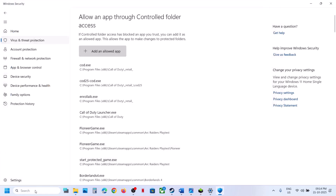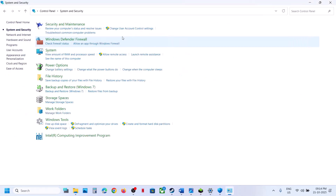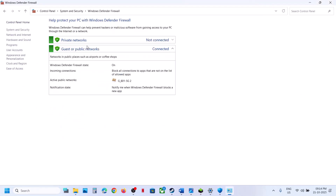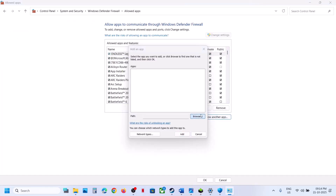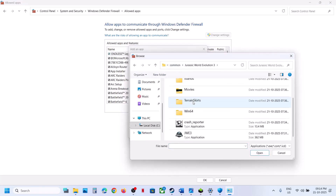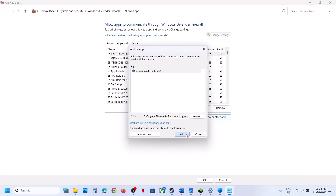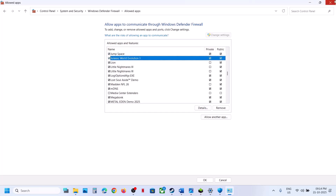Once the game is added, type 'Control Panel' in the Windows search box and go to Control Panel. Go to System and Security, then Windows Defender Firewall, then 'Allow an app or feature through Windows Defender Firewall.' Click Change Settings, then Allow Another App. Click Browse, go to the game installation folder, open the game folder, select the game EXE file, click Open, then click Add. Once the game is added, launch the game and check.